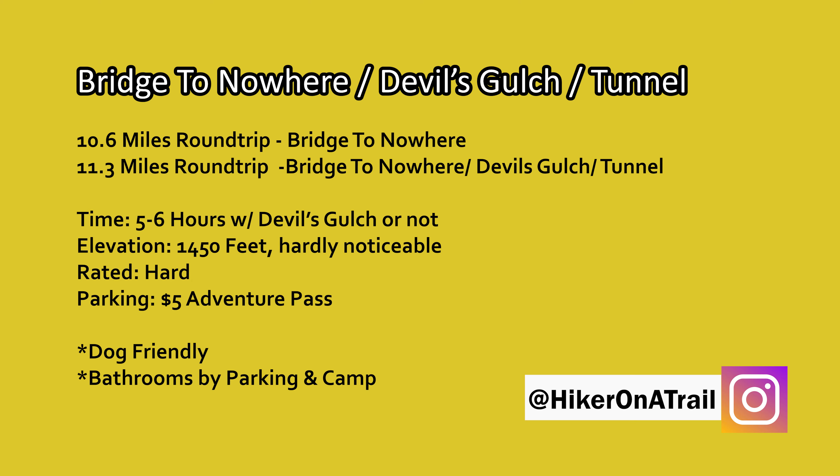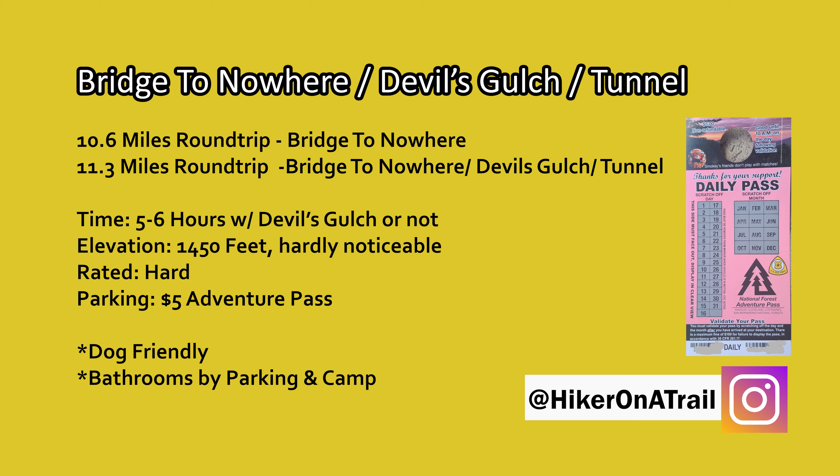The hike is 10.6 miles round trip, and if you want to include Devil's Gulch and the Hidden Tunnel it's going to end up being 11.3 miles round trip. It takes five to six hours to complete with about 1,450 feet in elevation gain, and for this hike you will need the $5 adventure pass.